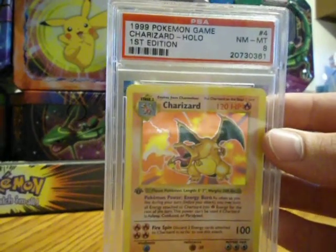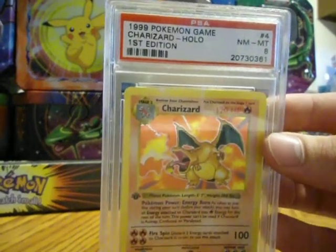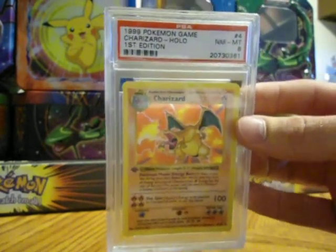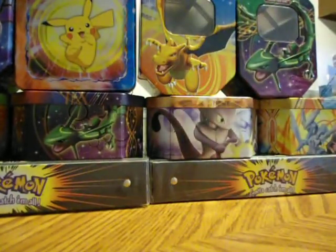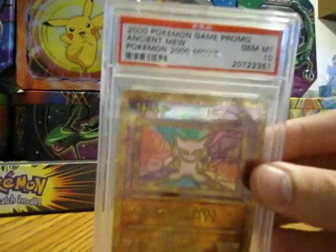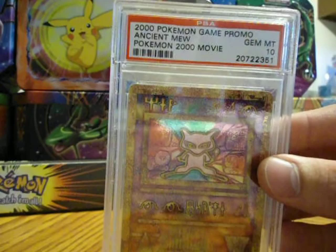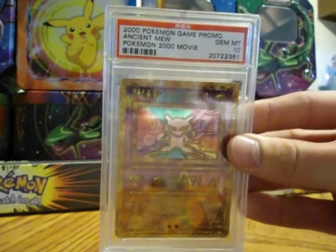Here's a first edition shadowless Charizard, mint 8 — $575 firm. Ancient Mew mint 10 — $45.